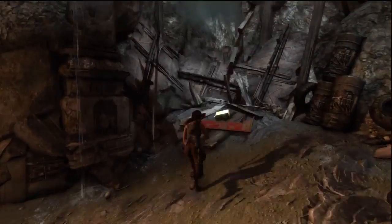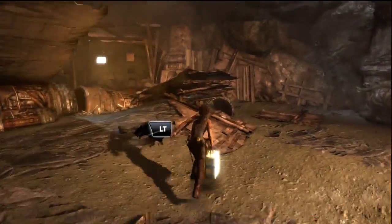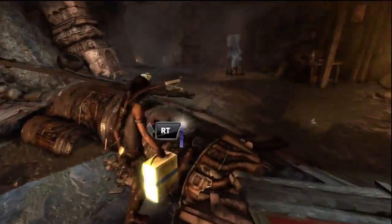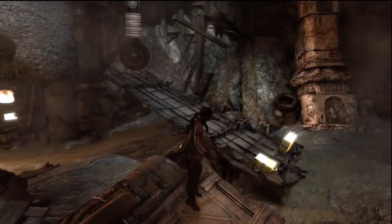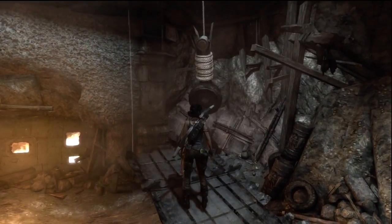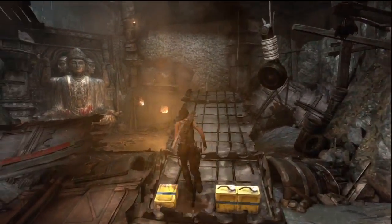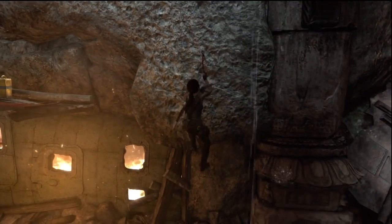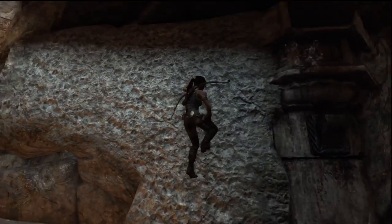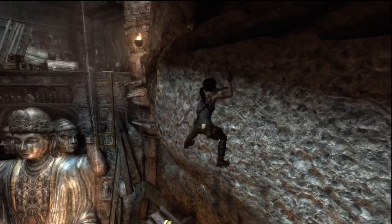There we go — we've got our tomb. Sometimes they'll give you a maximum amount of stuff but you don't need all of them, so we'll see if we only need three. Got three on there. All right — run and jump, run and jump. There we go, look at that. We're skilled, we got this. We're bosses. Nothing can stop us, nothing can stand in our way.